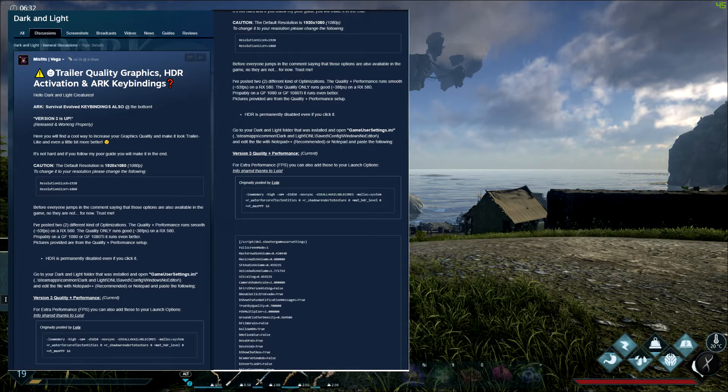Up next is Misfit's post. As you can see in the title: trailer quality graphics, HDR activation, and ARK key bindings. We'll leave the ARK key bindings for a different video. This post's main focus is how to get the best quality graphics with the lowest performance hit. He explains many different things — including whether HDR is activated when you click the button (it is not, you have to manually go in and activate it), along with two scripts to improve quality: one is quality and performance focused, the other is mainly quality with a bigger performance hit.